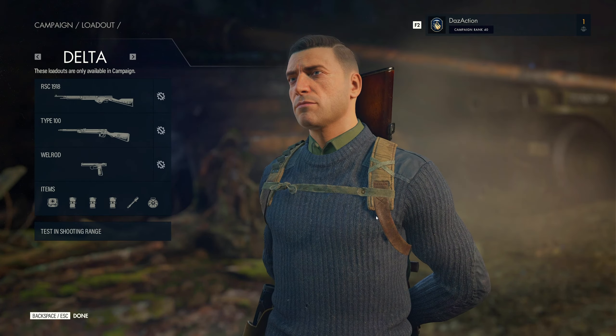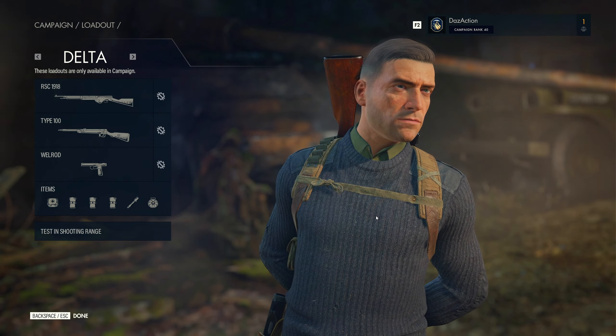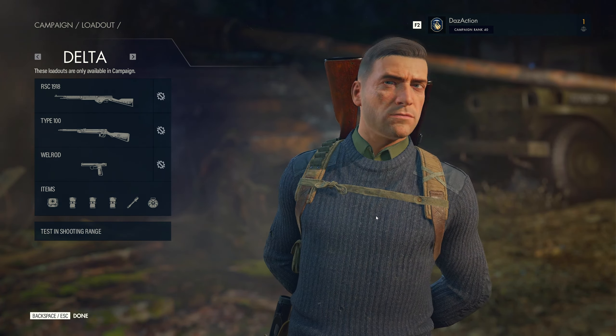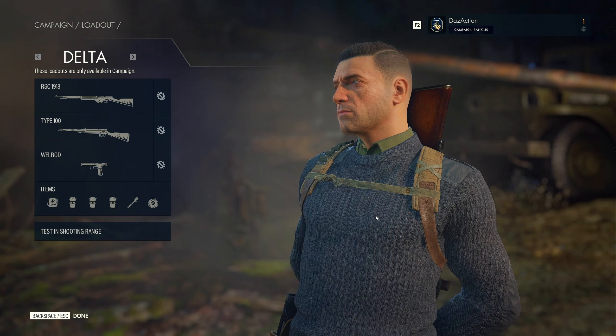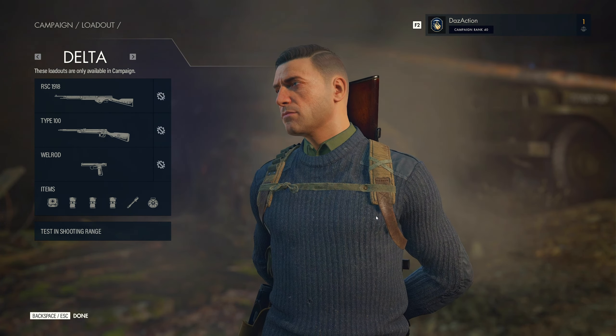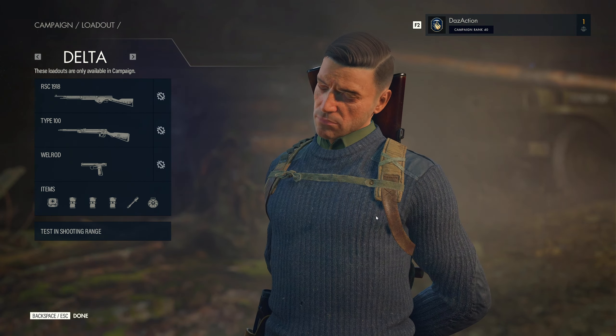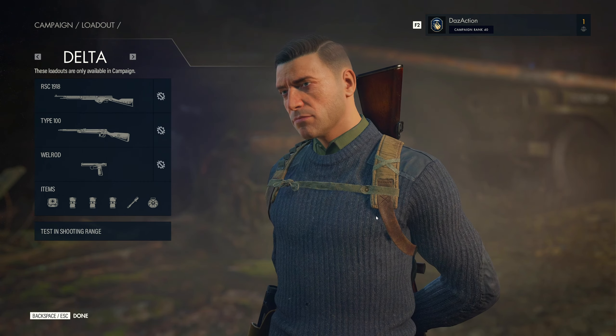G'day everyone, this is Sniper Elite 5 and we're continuing with our VOR submitted loadouts. This one was kindly provided by Deleted Scenes, so thank you very much. We've got a loadout here with three weapons which I've hardly ever used before. The rifle is the RCS 1918, the submachine gun is the Type 100, and the pistol is the Wellrod.